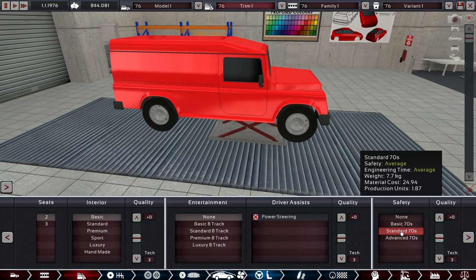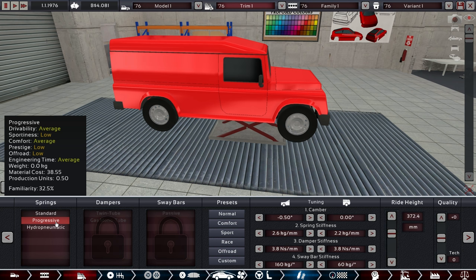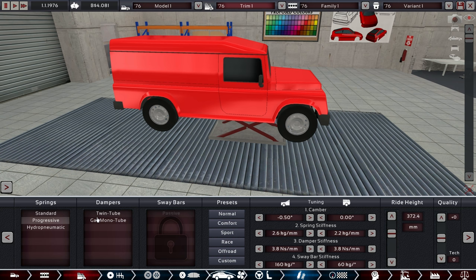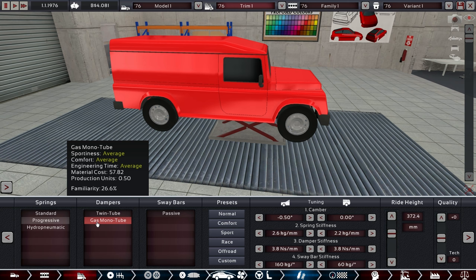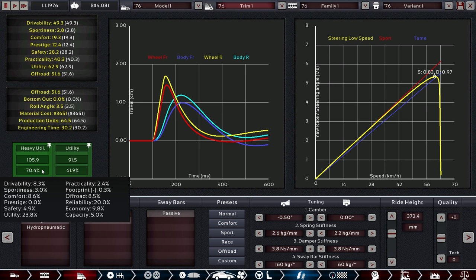Vented discs here too but much smaller — maybe 250s. We have been focusing a bit on the off-road side. Three times the required cooling is enough. Two seats and basics. Power steering, probably standard because they don't really care. A bit of quality in the steering though. With the standard springs and such high familiarity rating, that doesn't matter much. The gas mono doesn't add much cost — just a few bucks — so we go with this and it improves the car quite a bit. Utility is very high, off-road is very high — that's a pretty good vehicle. Heavy utility, exactly what we aimed at. It's even quite affordable.